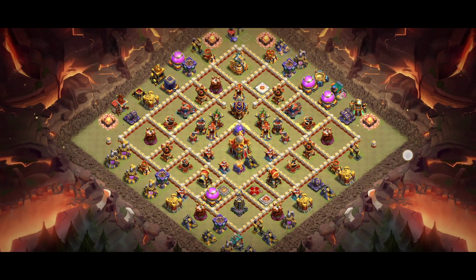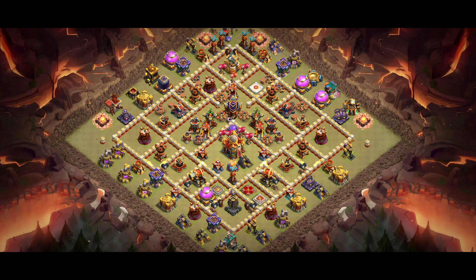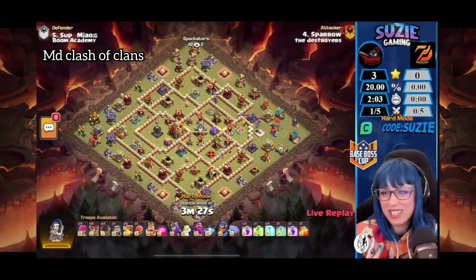I also recommend super minion with archer for all bases, because nowadays people are using a lava lunatic strategy. That's why I'm telling you - make sure you try that in the CC. Base number three, look at the screenshot.